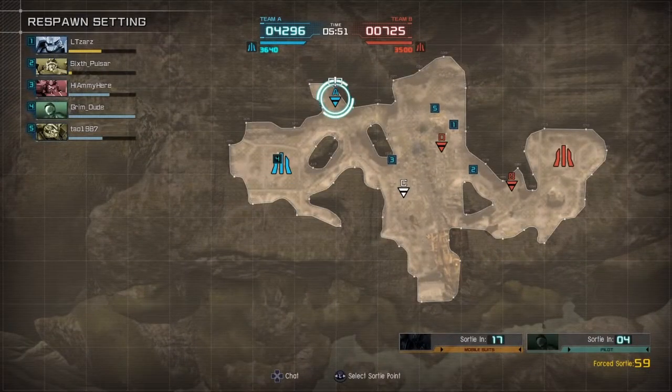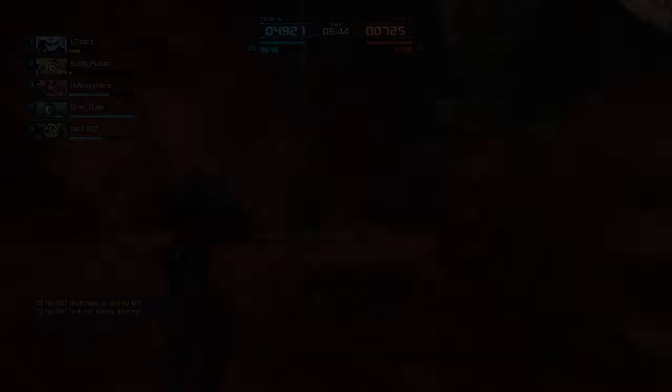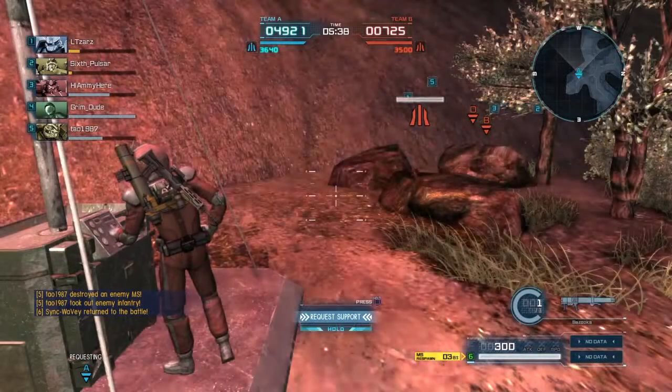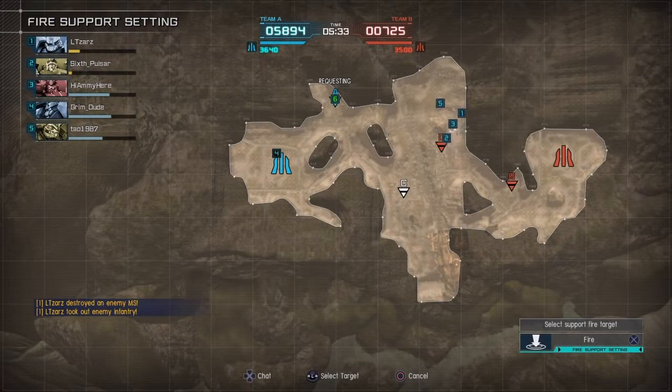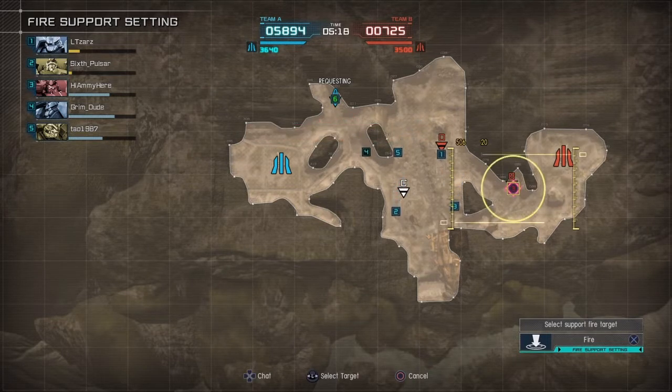What makes it shine is the double stun potential in mobile armor mode. You charge your beam rifle in mobile armor mode — it's actually 1.5 seconds, so it's faster than mobile suit mode — and you've got your cannons that do 100 extra damage. They overheat in one shot, but they come back in 15 seconds.